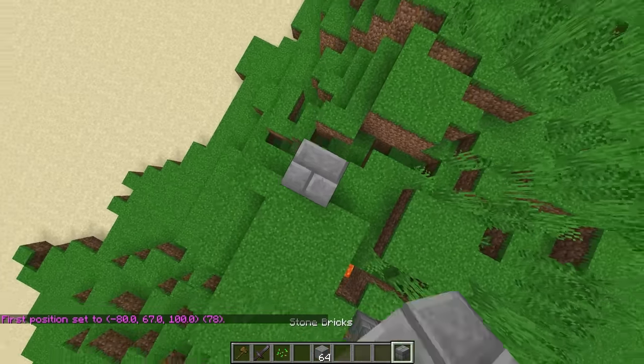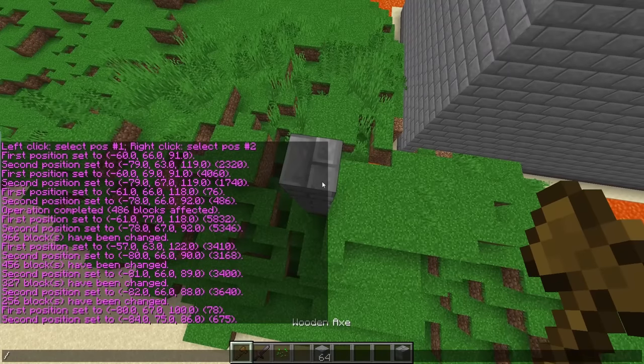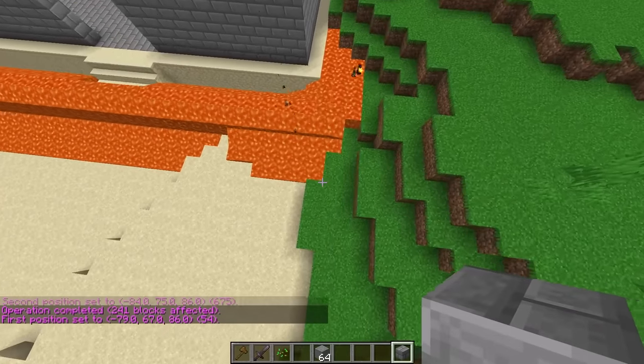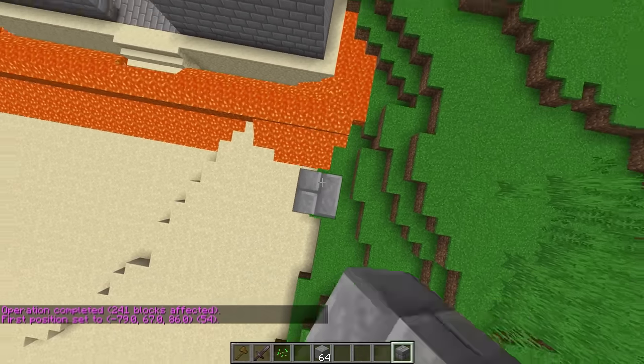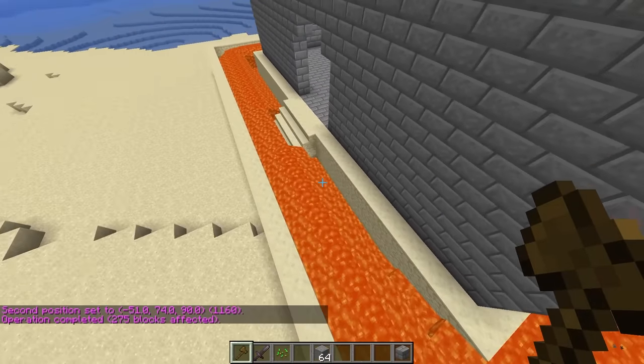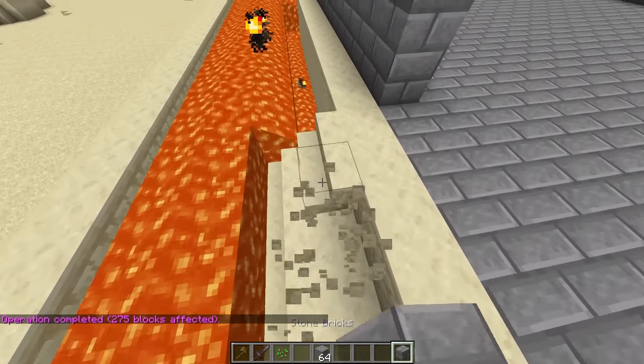We should probably get rid of this wall — it's kind of in the way. Slash slash set air — boom. Let me do the same on this side. Now slash walls sandstone — boom, there we go, now we have a little container. That looks pretty nice! We should probably get rid of these stairs if we're going to build a drawbridge.